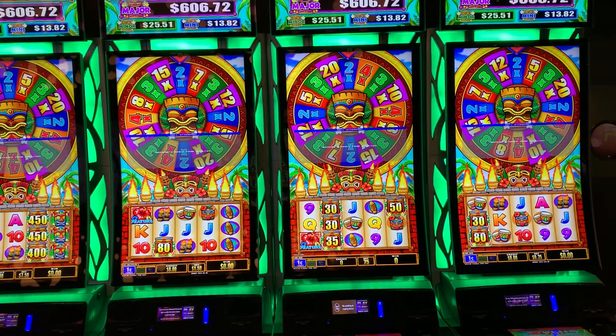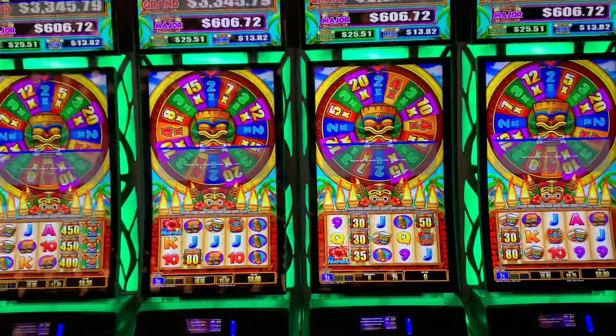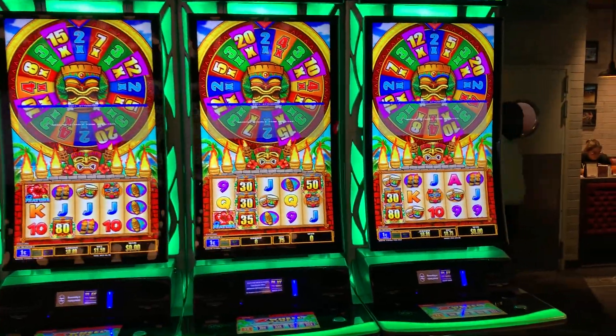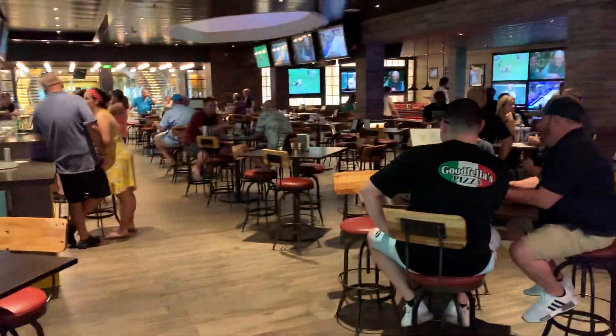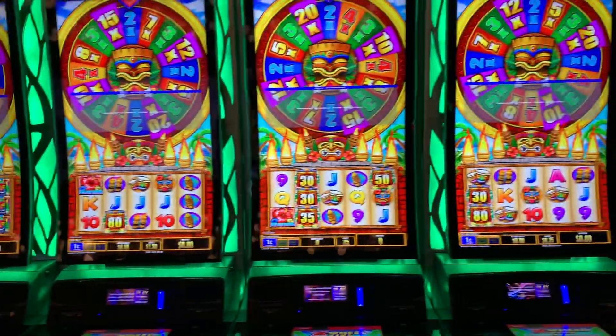We are here on Royal Caribbean Independence of the Seas and we're going to do a full casino tour. It starts off here in the Playmakers Bar and Grill — or Playmakers Sports Bar and Arcade as they call it — and they've got machines in here.